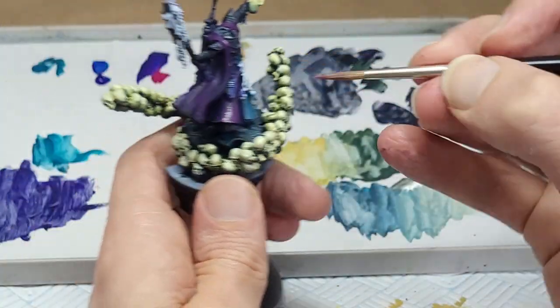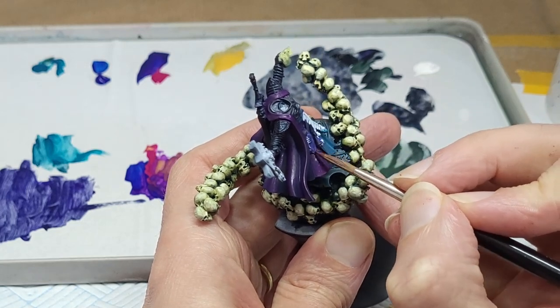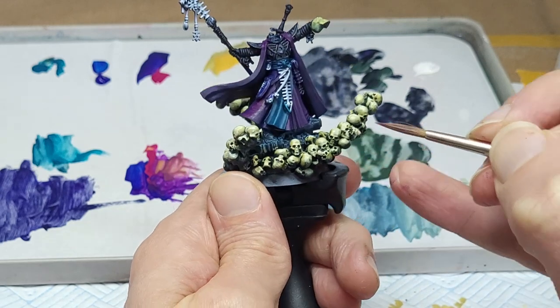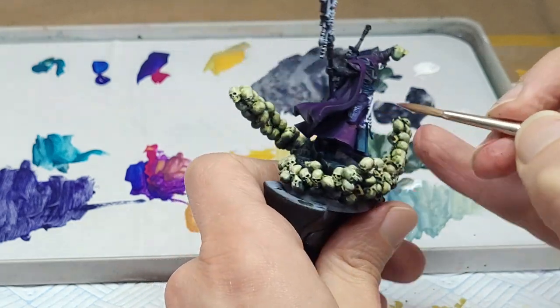By adding in a high-value colour instead of plain old white, we avoid slipping into pinks for our highlights, and we keep the progression moving in a warm direction.